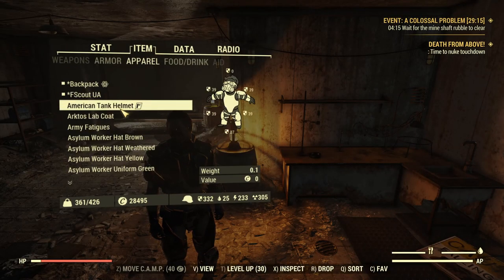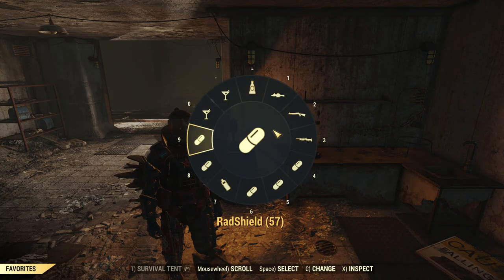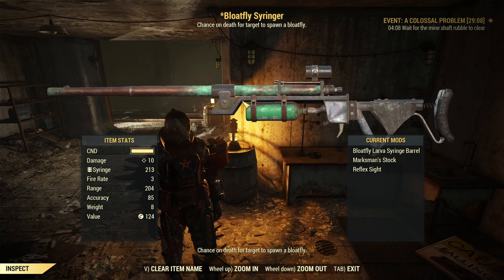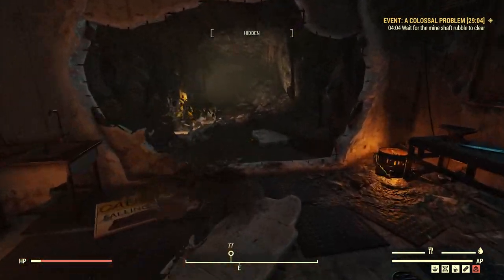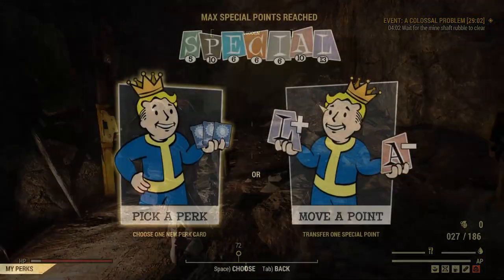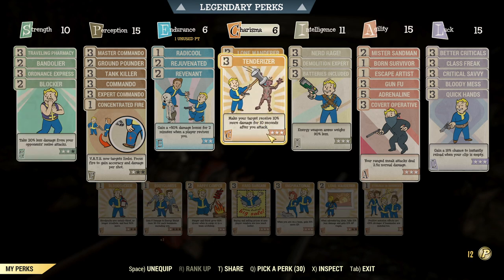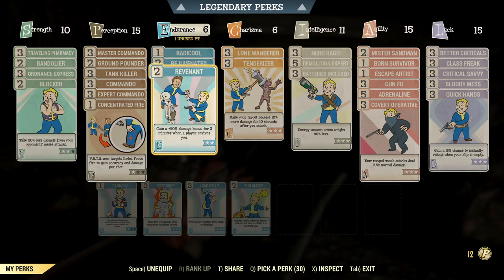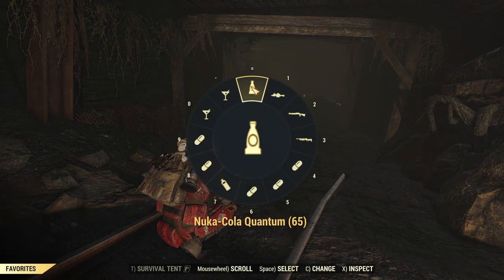First, I'm gonna equip the life-saving armors and then I will use bloatfly syringer on the wendigos to gain the advantage of adrenaline. For my perks, this is a glass cannon commando build with very minimal defensive perks. I have the revenant perk equipped for now and I'm gonna replace it with lead belly because I will spam Nuka Quantum like those PvP folks.